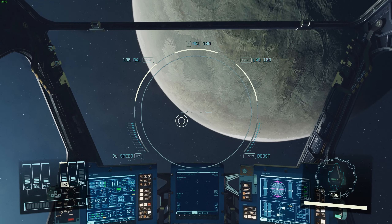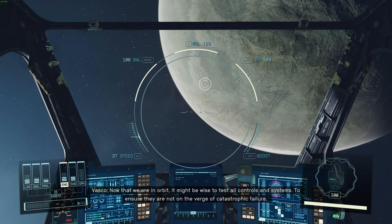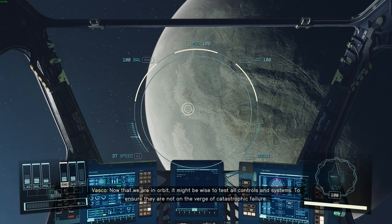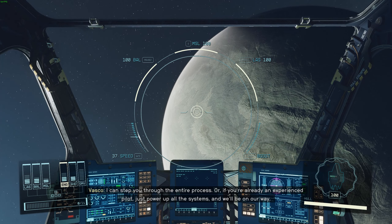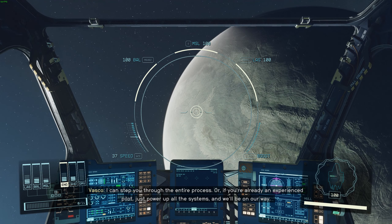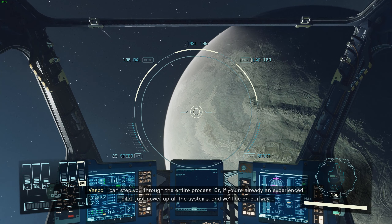Alright guys, what's up — we're back here with this ship and we need to head somewhere. We are in orbit. It might be wise to test all controls and systems to ensure they are not on the verge of catastrophic failure. I can step you through the entire process, or if you're already an experienced pilot, just power up all the systems and we'll be on our way.